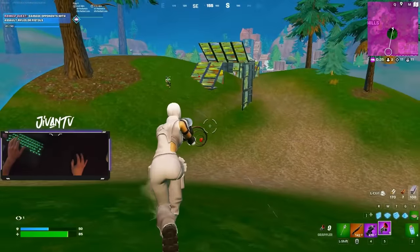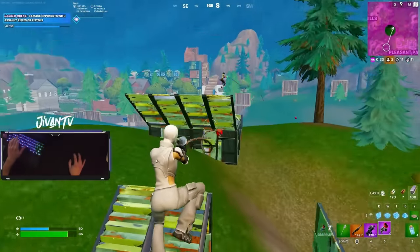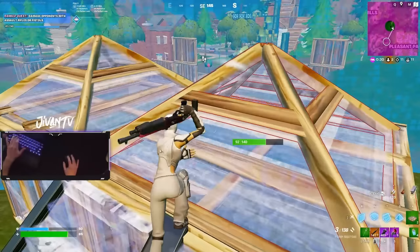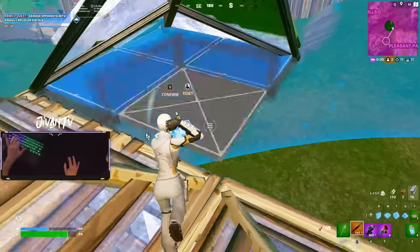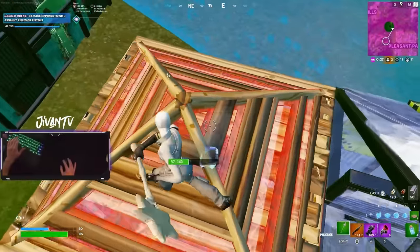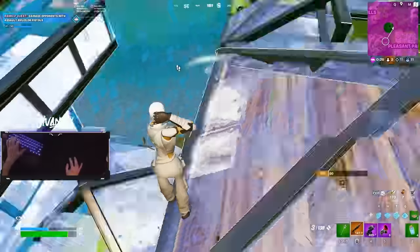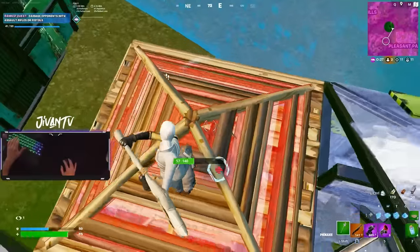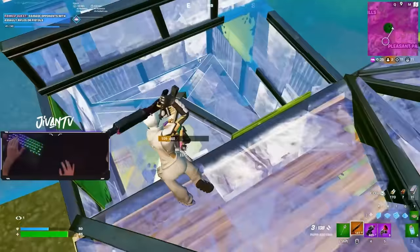Here it was the final 1v1 of the game, and this guy was just running. After I get him weak, which way is he going to go? I figured he was going to go to the front because that's the way the zone was pushing, but once he didn't go in that direction, I decided to pre-box out his other side as well, and I literally ended up boxing him without even noticing. Sometimes just cutting off the opponent in every direction can get you the kill.